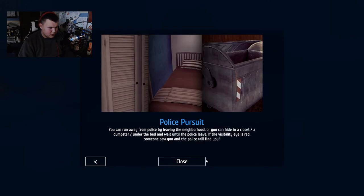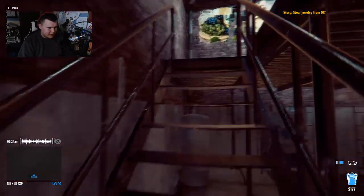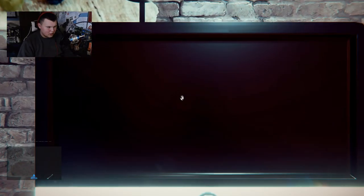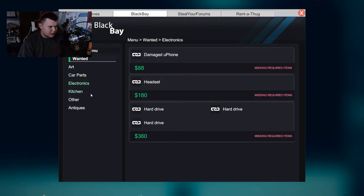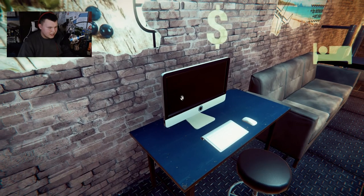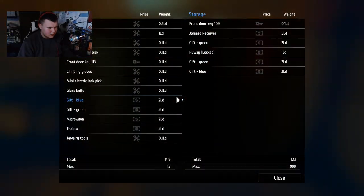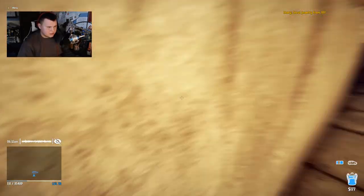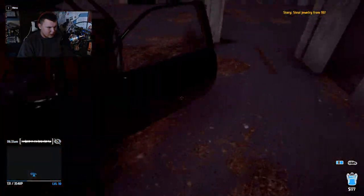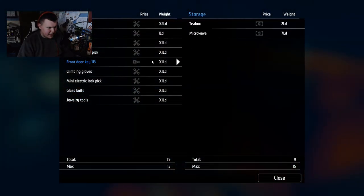Pretty much police pursuit, dumpster - gotcha. We're gonna head to Black Bay because we didn't check out Black Bay. Hopefully we have something on Black Bay we can sell - any electronics? Nothing. These people are so petty. We picked up some presents though. Let's just go to the pawn shop then. Actually, do we need to go to the pawn shop? No, we're just gonna dump that stuff in there.